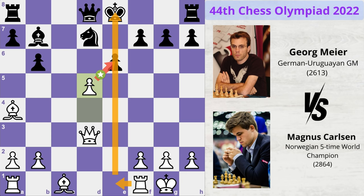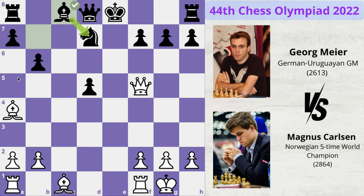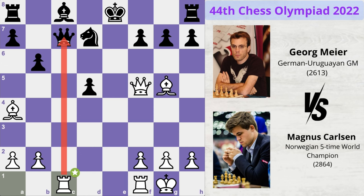If black makes the mistake of capturing the pawn with his pawn, Magnus can double up the pressure on the knight with queen to f5. If the bishop protects the knight, Magnus can simply win a piece by attacking the defender. So Magnus can play bishop to g5 attacking the queen, queen moves to c7, and now rook to c7 attacking the queen one more time.